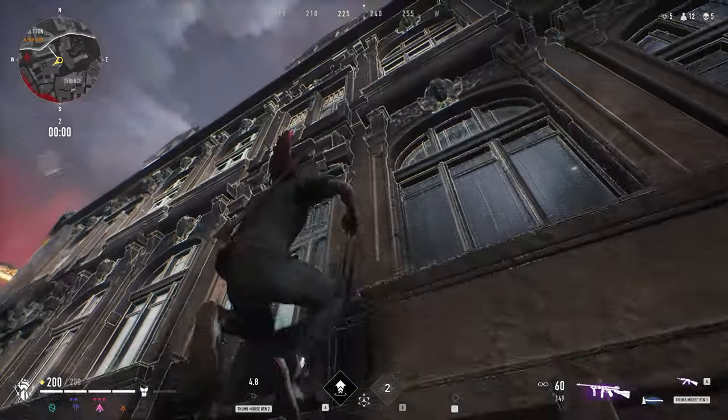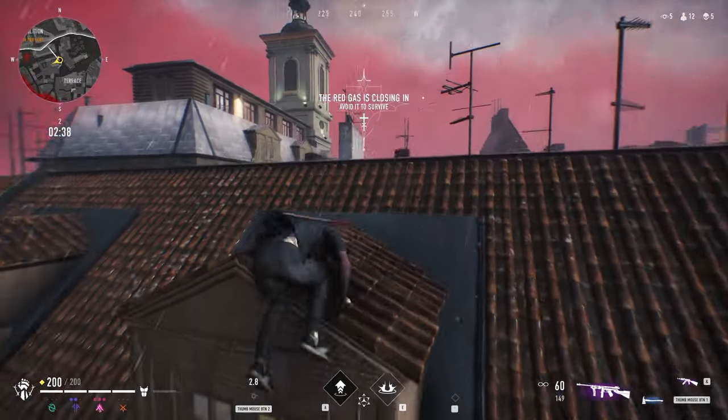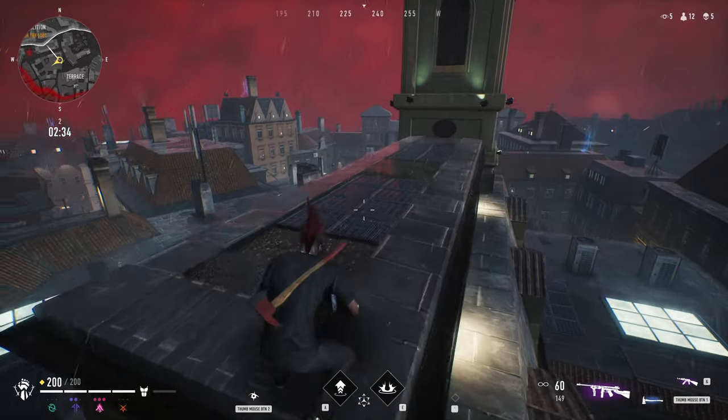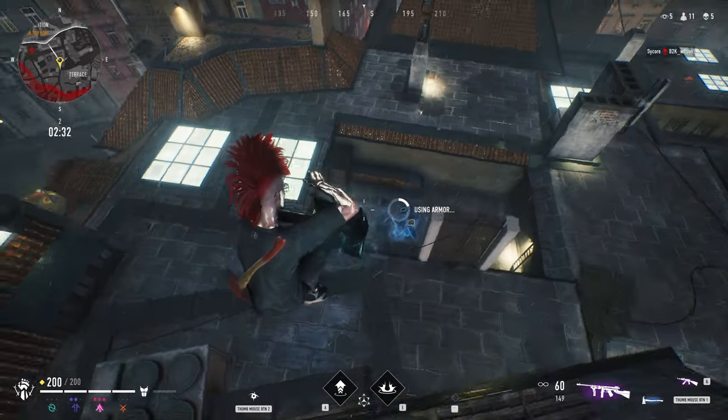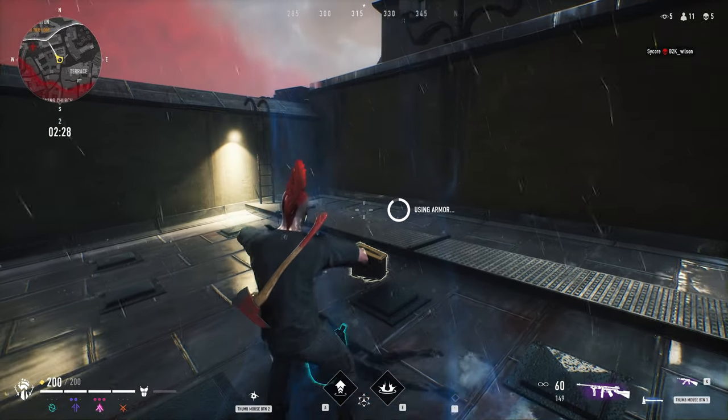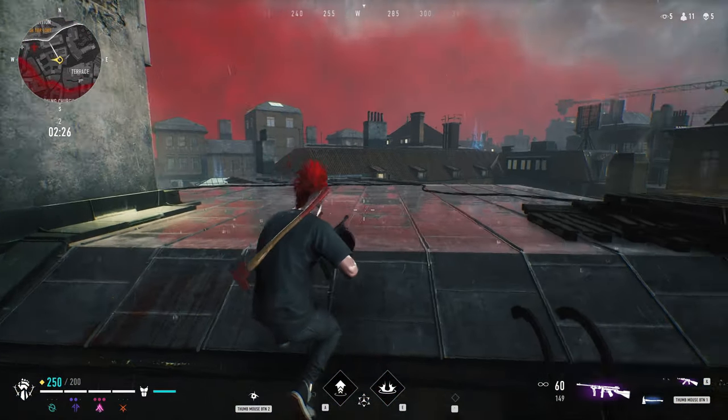I aim for the high ground to have more rotation options, and with the gas moving in I head for the west where the zone would move in slower, giving me more time in the area should I get myself in a fight or two. I end up visiting the nearby pharmacy to top up on consumables before heading over to demolition where I heard some shots in the distance.